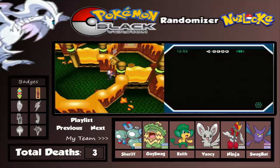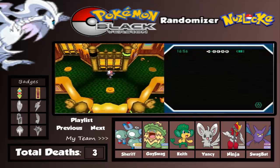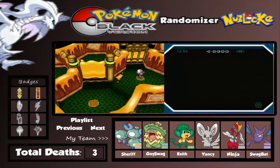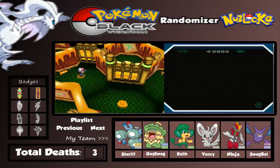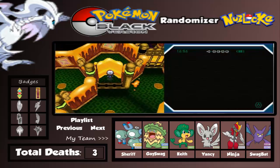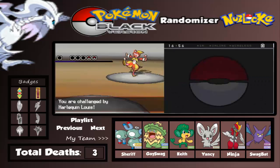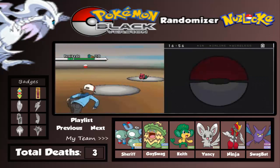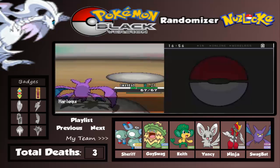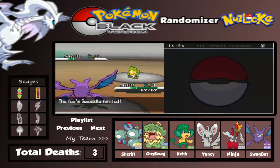There's a trainer inside - wrong button again. Going through the gym, figuring out the button puzzle. There comes another Harlequin - let's use Swing Attack. One hit! Last one is Swadloon - not bad. Let's use Swing Attack again. Good game!